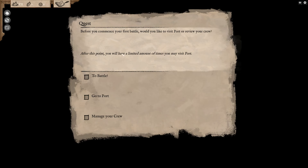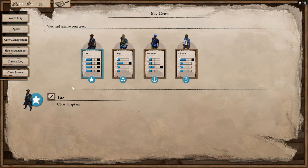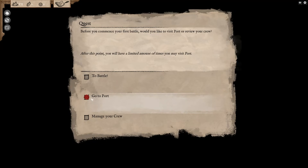Before we commence our first battle, would you like to visit the port to review your crew? In the full game you'd actually have to sail to port, but that's not in the game just yet. Let's manage our crew right now. Each crew member has their own unique stats. We have a gunner, this guy excels at ship repair, and this guy is good at navigating, so we can use our captain for combat if we want.